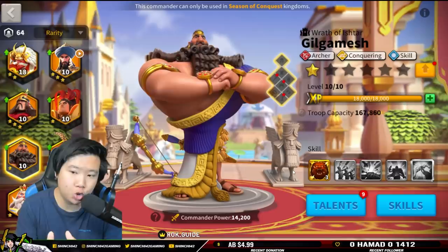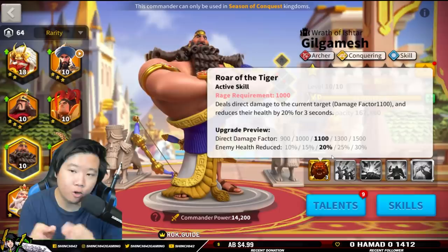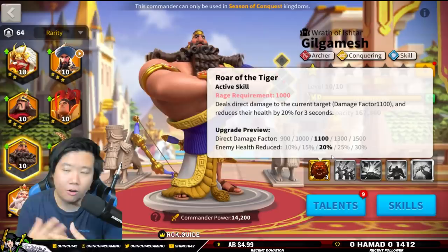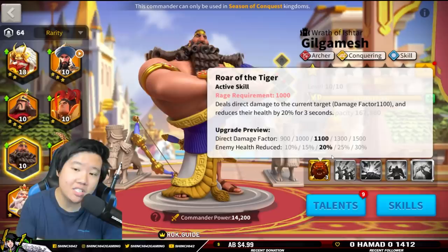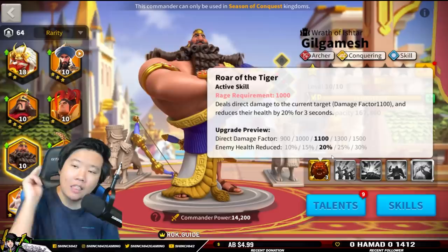So the first thing we're going to talk about: Gilgamesh can be obtained from the Wheel of Fortune. Gilgamesh is a very unique archer commander because this is an archer commander that does an enemy health reduction at 30% for three seconds. That is absolutely a huge factor. Many would say you might want to use Gilgamesh as a primary commander so that you can reduce the health of the enemy first, and then once your secondary commander hits, the enemy's health would be much reduced.